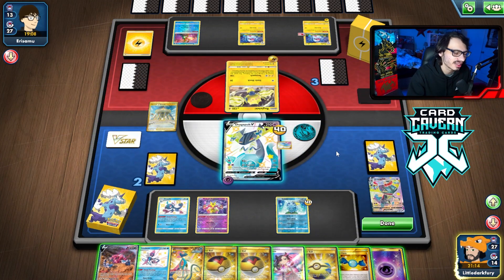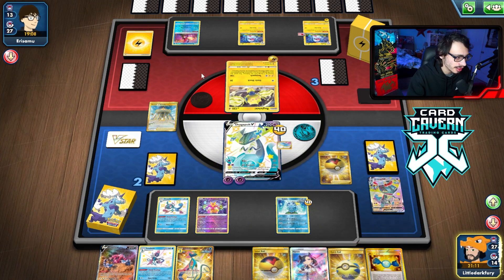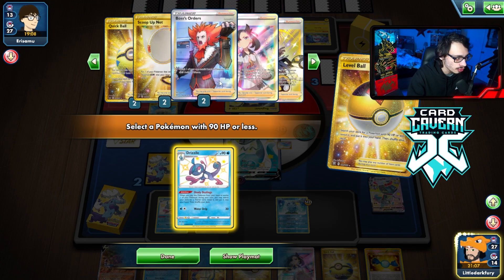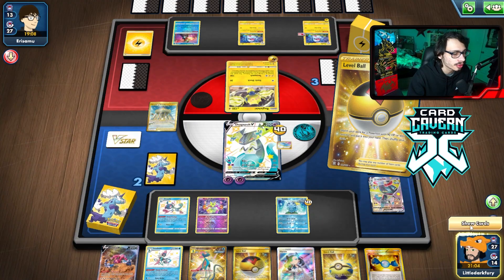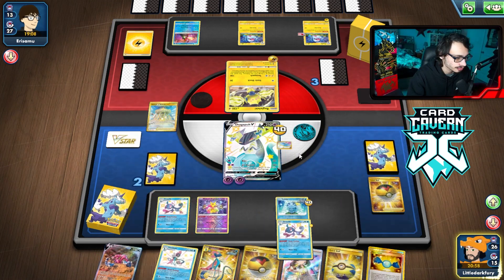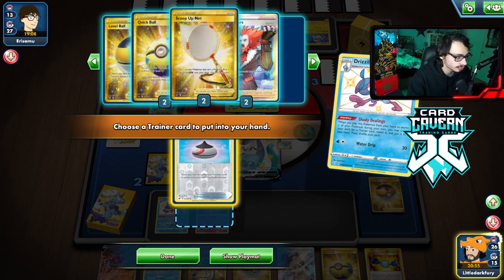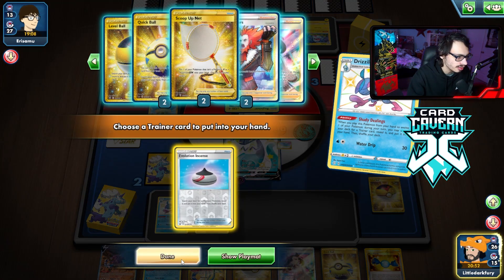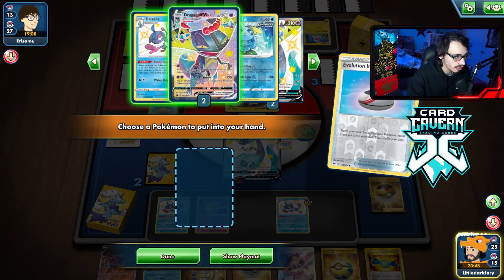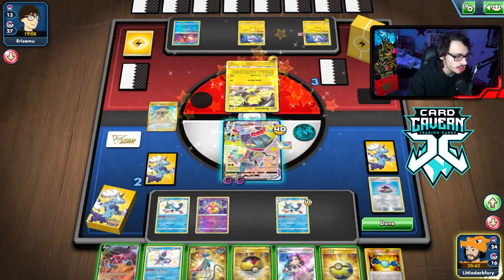Escape rope doesn't give me the game either. We're just going to have to do it the old-fashioned way. As long as they somehow cannot do 280 damage to my Dragapult with 280 HP, we should be okay. I'm kind of worried — if they have a Raichu V it could be over. This is where Typhlosion would have been good.